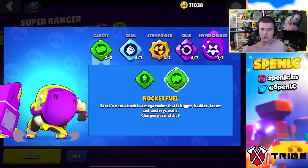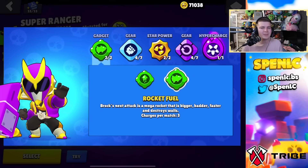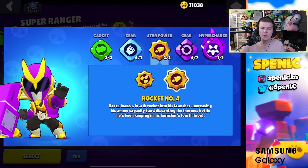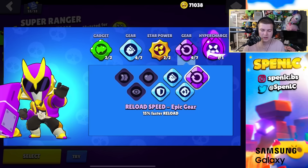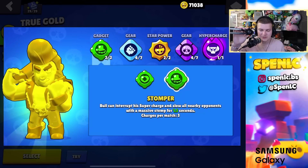Brock: rocket fuel gadget pretty much all the time — it opens up the map which is the main reason to play him. Rocket laces is underrated but map control is the priority. Star power: more rockets 95% of the time — it makes his super so much better. For gears, damage and reload on heist; everywhere else overshield since Brock is very squishy.